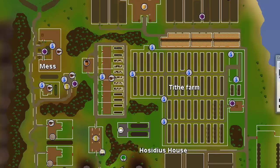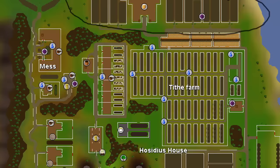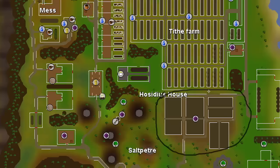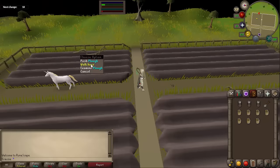Let's go ahead and go over to the map really quickly. The first location we're going to focus on is two locations — one up here in these fields, or you can go down here to these fields. Going over here in game, I'm actually at these fields right here, and the first thing you're going to want to do to gain favor in House Hosidius is just push these plows.